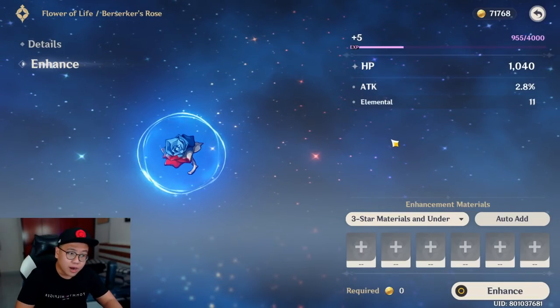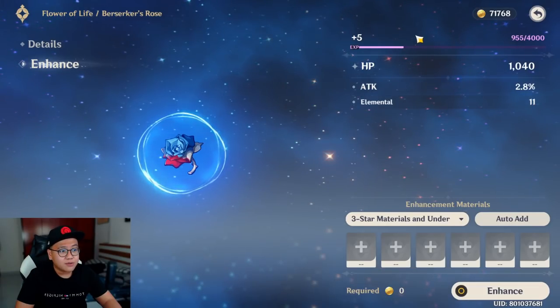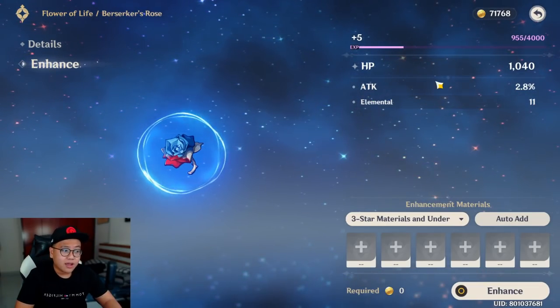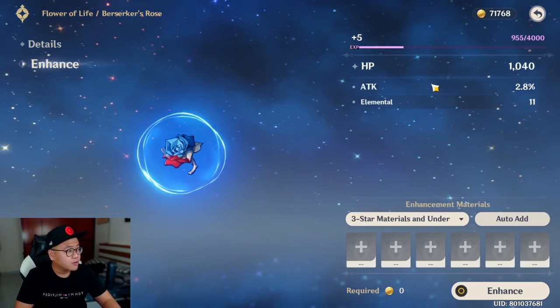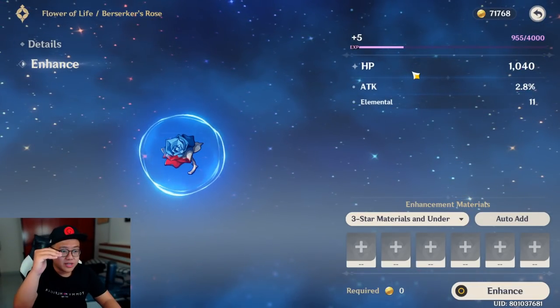For a blue artifact with, say, one existing substat, every four levels you get one new substat added. Blue artifacts have a maximum level of plus twelve, which means you get three chances — maybe two new substats and then one bonus roll into a random substat. Is a blue artifact worth it? Let's wait and see.